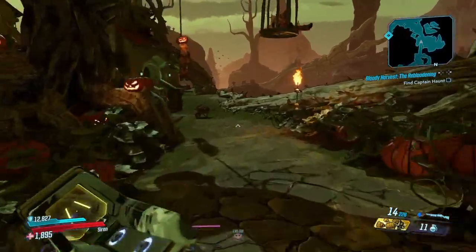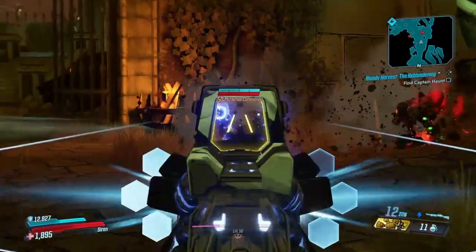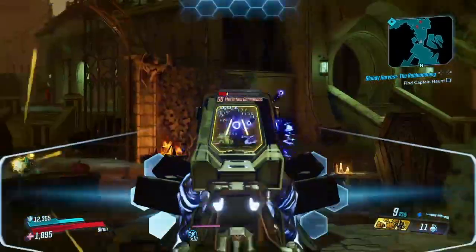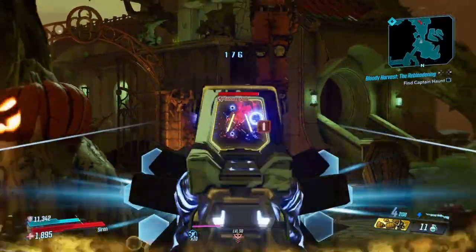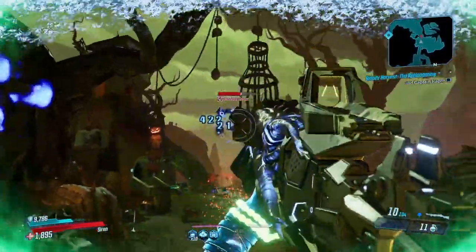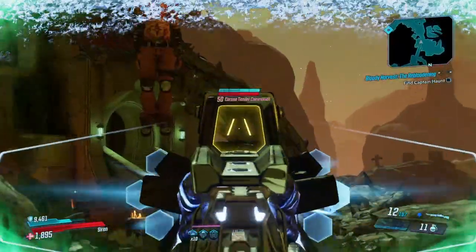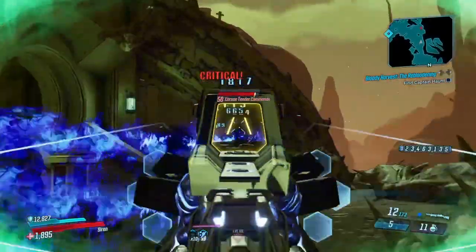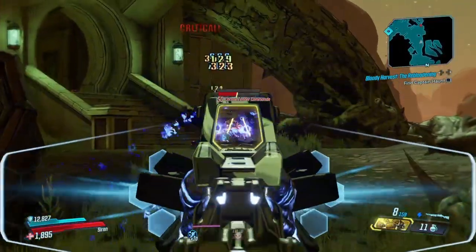When you fire it, it fires out four projectiles. Another cool thing about this shotgun is it can come in many different elements — fire, cryo, radiation, corrosion, and more. The only one I have right now is the electricity version. It fires four projectiles that take about a second to detonate, and once they detonate the damage is decent, especially against enemies with shields.